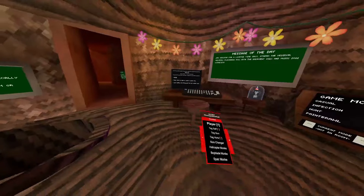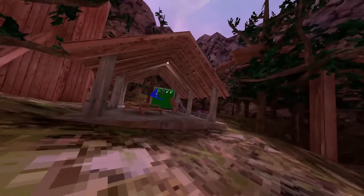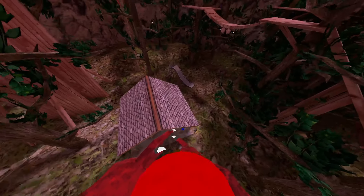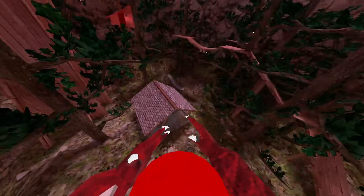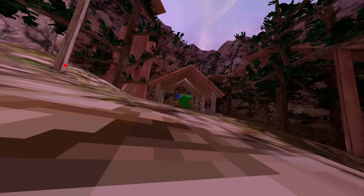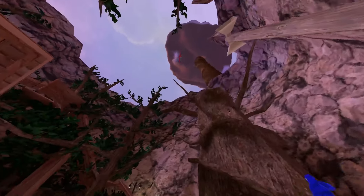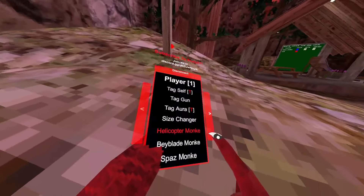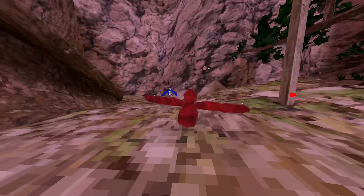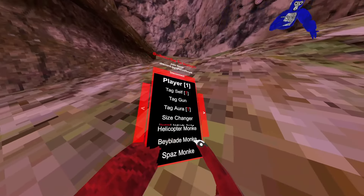For size changer, this is not server-sided so nobody else can see except you, but you can just go huge. The left trigger makes you go very very small. Helicopter monkey — if you hold your trigger you just become a helicopter. Beyblade monkey is like helicopter monkey but without floating up, and everybody can see this. Spaz monkey as well.